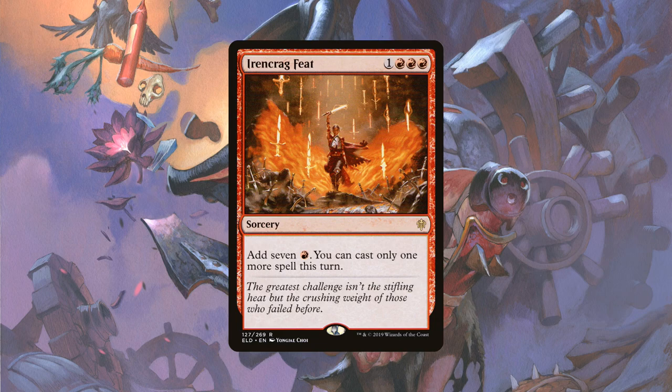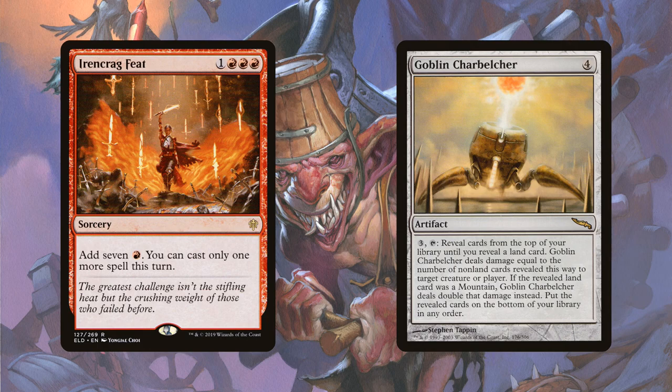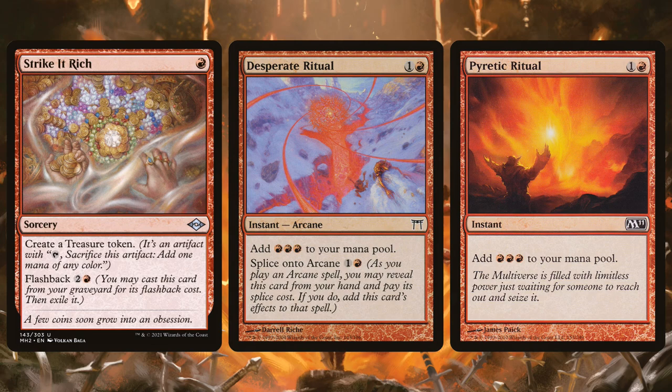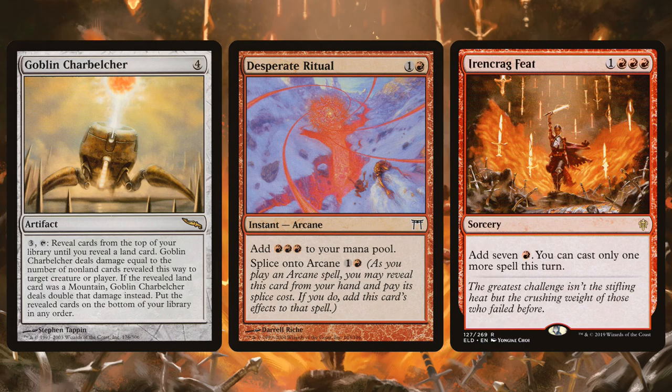And you know what else is fun? Ironcrag Feat. This is a four-mana spell that adds seven mana to your mana pool, but the drawback is you can only cast one more spell this turn. Ironically, Goblin Charbelcher costs four to cast and three to activate, which is seven mana. So if you can cast an Ironcrag Feat, you can use the seven mana to cast the Belcher and activate it that turn, meaning you can get this activation off as early as turn four — except you can get it earlier than turn four because the deck also plays things like Strike It Rich, Desperate Ritual, and Pyretic Ritual to ramp itself even faster. Basically, you're just trying to chain ritual spells to get to that Goblin Charbelcher as quickly as possible and dome your opponent for like 40 or 50 damage.